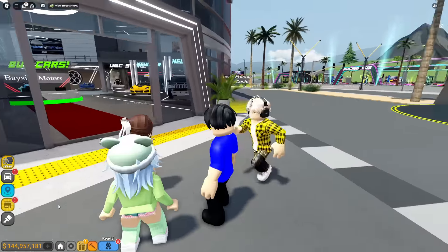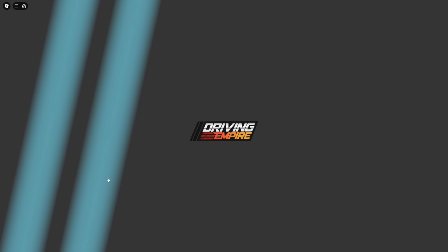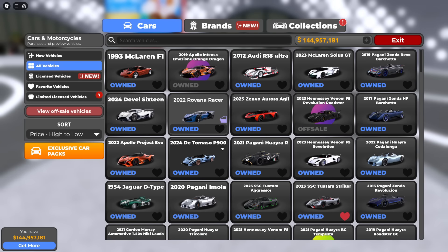You're definitely used to cheaper cars, Isabella. Listen, we have got to go into the dealership and each find something under a hundred thousand dollars, then we're going straight to the racing hub and racing with these. Okay, Andy, this is kind of fun.